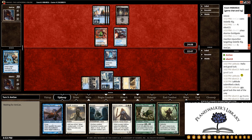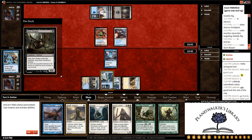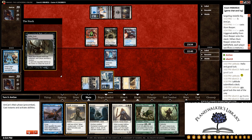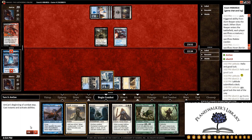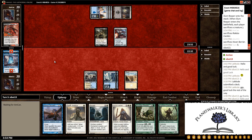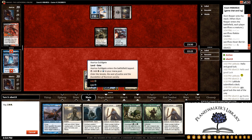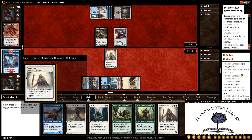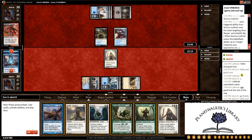Drawing a green source would be really great for us at this point. We get a Slum Reaper — that is unfortunate, but what can you do besides kill the Cackler? And we get another Justiciar, which will be pretty good for us. Let's go ahead and buy some more time by playing one of the Justiciars. Go ahead and detain both of his guys, and pass the turn back.